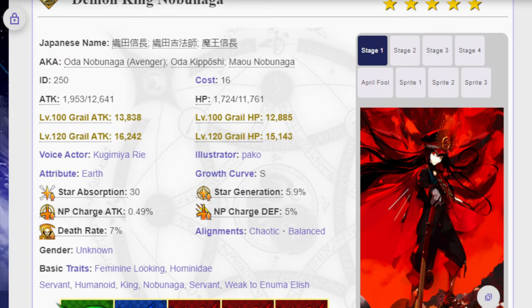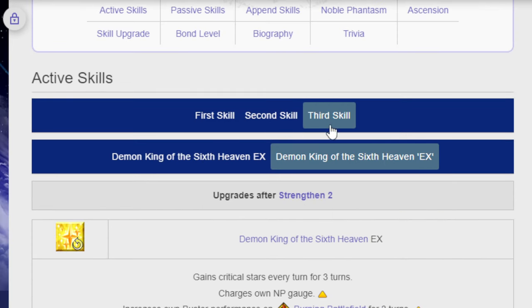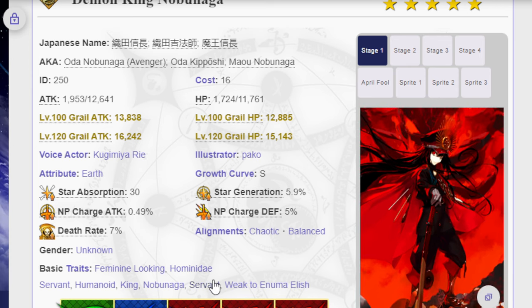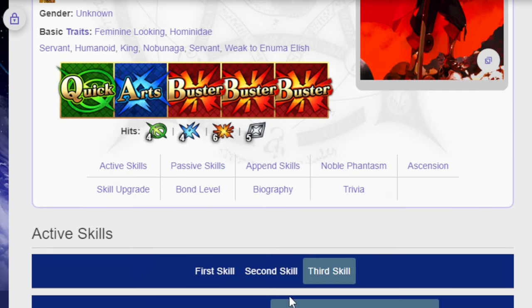They've been giving this Nobu a lot of buffs, and now she's finally at a point where she's pretty solid and usable in a variety of ways. It helps that Vitch is out and her cooldowns are low — five, six, and five — which is perfectly respectable. That means you'll have the attack buff and the Burning Battlefield active for basically six turns, which should be enough to take out whatever you're going for. The 30% NP up being kind of low is a bummer, but you can make it work with specific team comps and craft essence choices, so it's not a deal breaker. She is good.